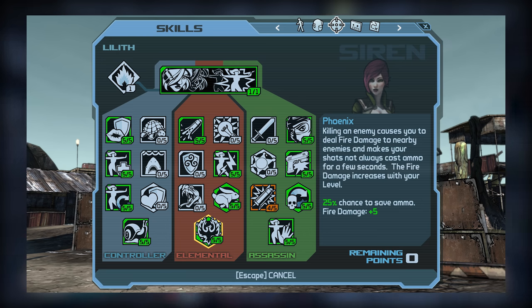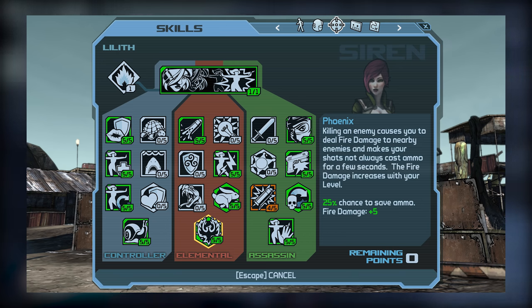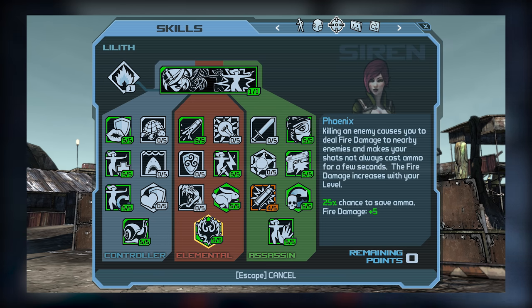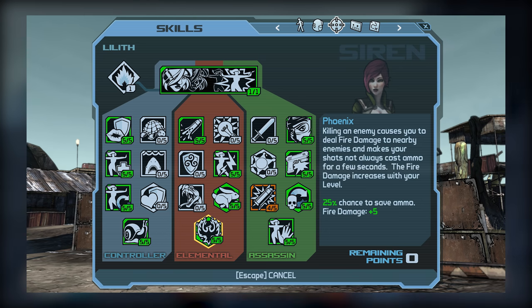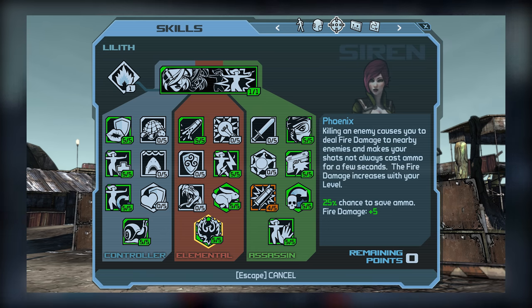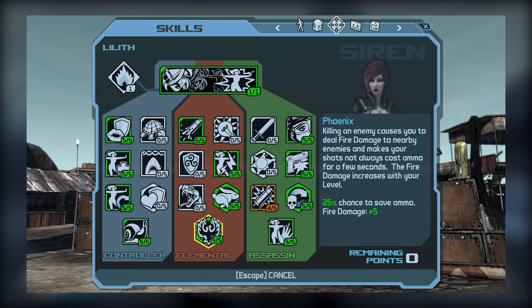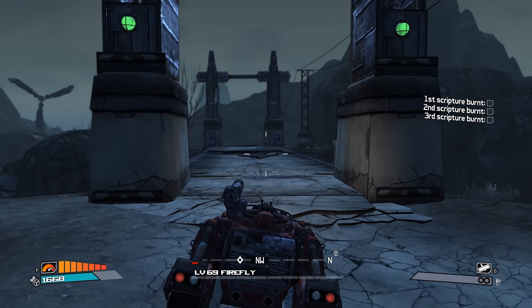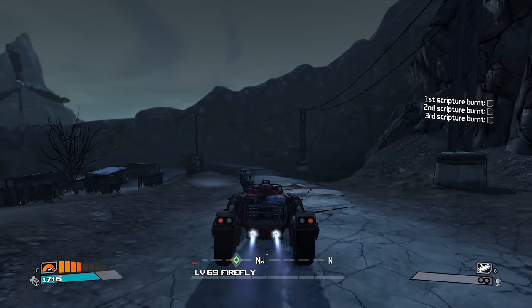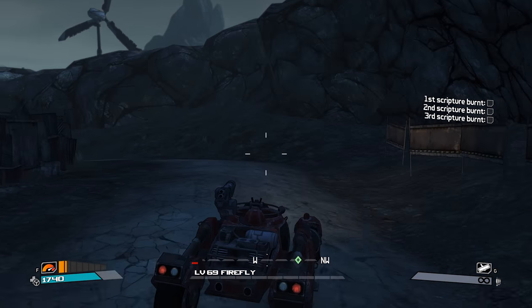So for tier 3, I'm going to go with the intuitive choice, which is Intuition. Then we arrive at Phoenix, which in my humble opinion is one of Lilith's best skills. Not only does it activate a fire aura which can inflict status effects onto enemies and stacks pretty well with Radiance, but it also allows the player to potentially fire shots that don't consume ammo — which is extremely useful in pretty much any Borderlands game since it can artificially increase your gun's magazine size under sustained fire. While Resilience, Spark, and Venom aren't necessarily bad, you can easily get by without them.